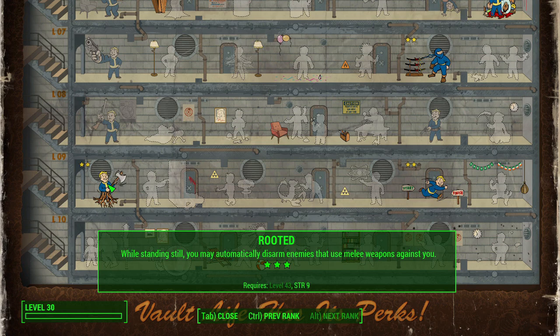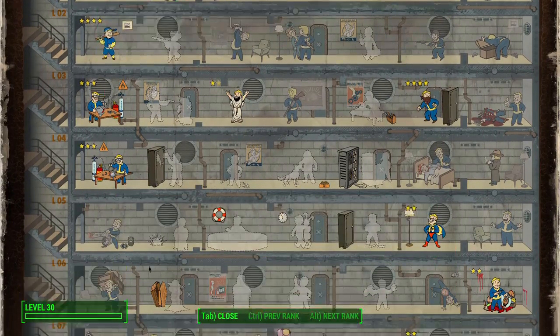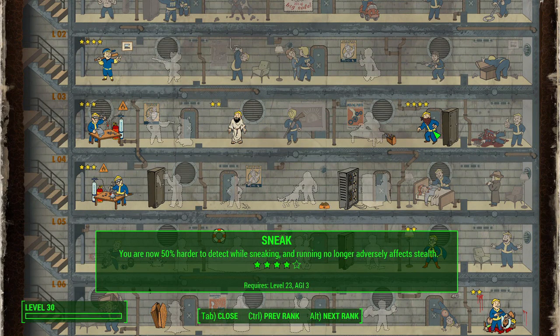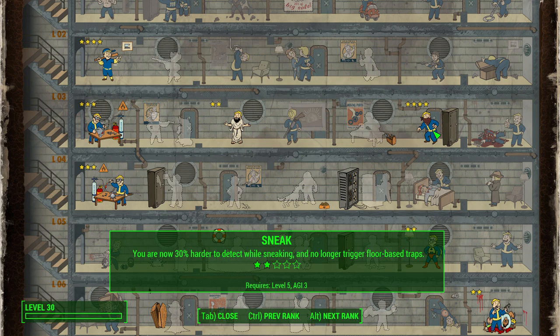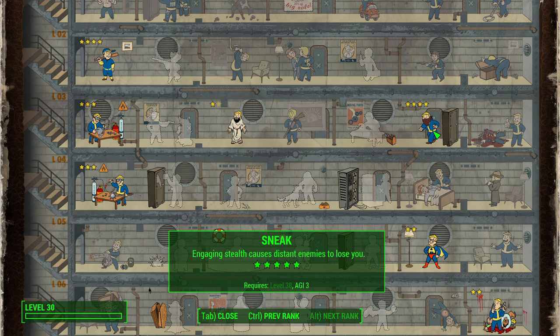Skipping over to the Agility tree, Sneak should be obvious for this build. With each rank you'll be harder to detect while sneaking, you'll have extra incentives like running no longer adversely affecting stealth, and at higher levels when it's dark outside enemies have an even harder time seeing you. If you're far enough away, enemies will lose track of you — that's really helpful on higher difficulties, and Sneak is a pretty obvious choice for a stealthy Ezio.